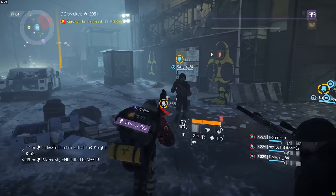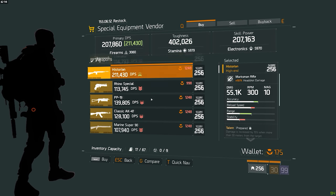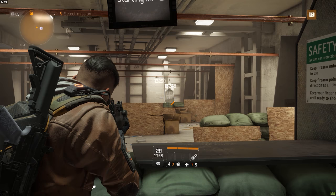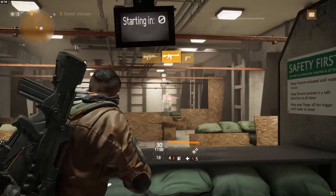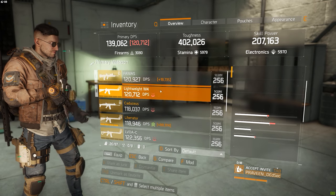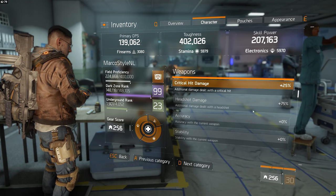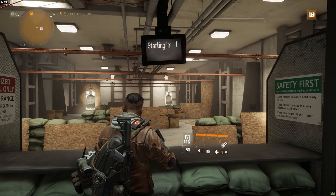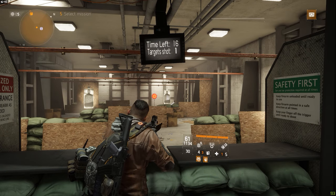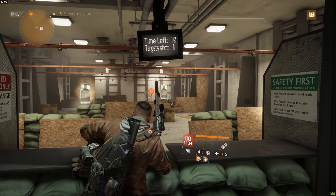Assault rifles are weapons that generally have a higher rate of fire with a magazine size of around 30 bullets. They have an okay reload speed, good optimal range, and a headshot damage bonus of 75% as a base. The weapons tend to be accurate and easy to handle with the first couple of bullets. However, when holding down the trigger for a couple of seconds, accuracy drops fast and the weapon becomes very unstable.